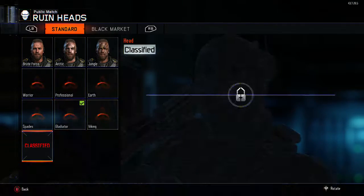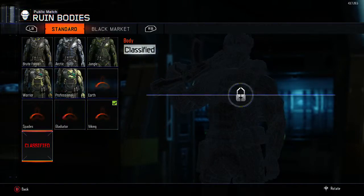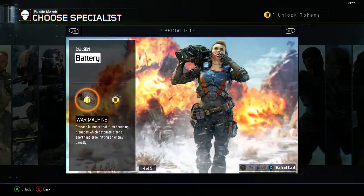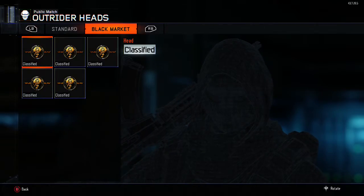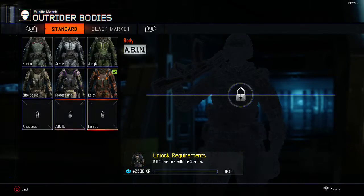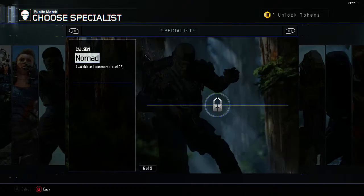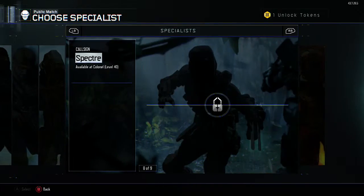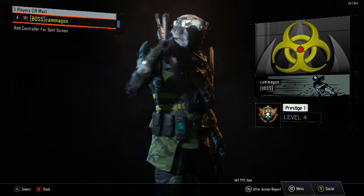Once you unlock all of the specialist items and abilities, you get a classified challenge, but you have to unlock everything for all the specialists. At the moment I'm working on Glitch, which is really good, and then I'm going to work on Battery, Sarah, Nomad, Reaper, Spectre, and Firebreak.